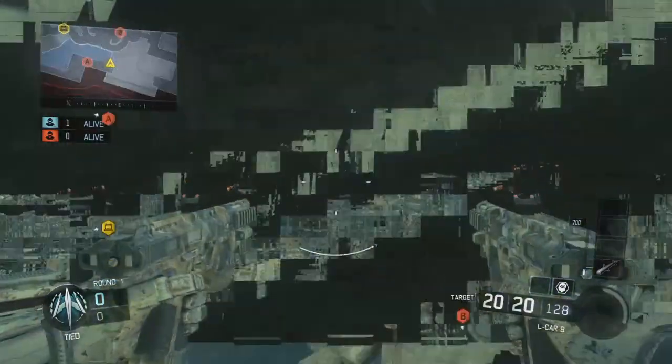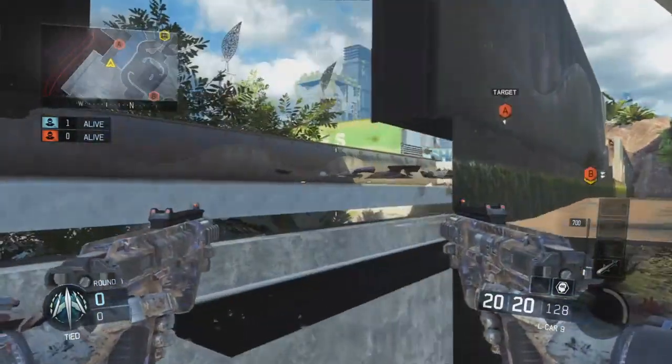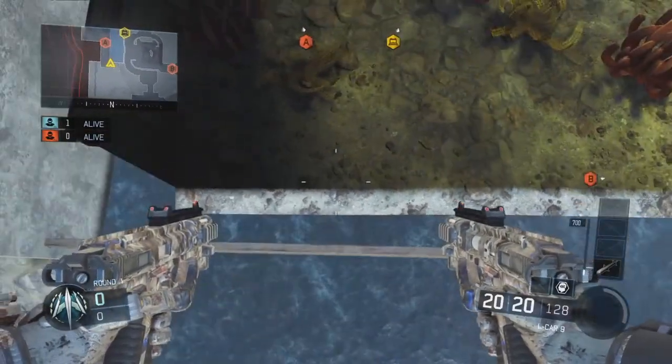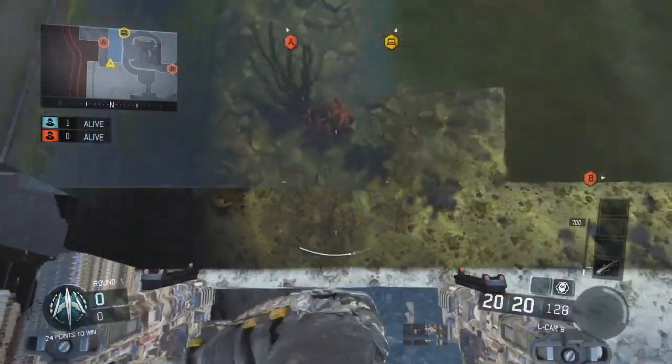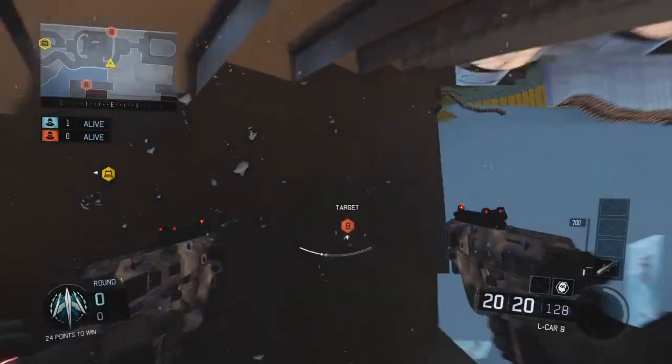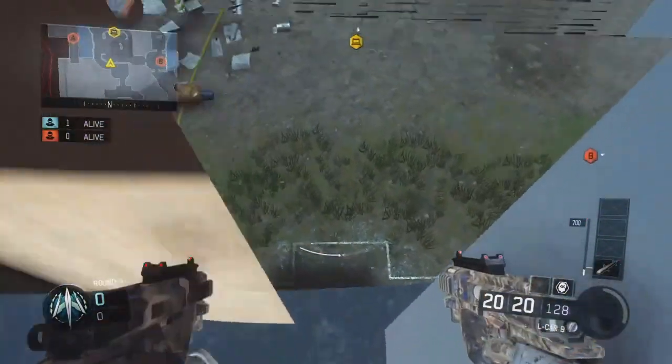So go check him out guys, his link is in the description. To do this, we're going to be using the wall breaching. What you want to do is jump at an angle right there, because unfortunately there's water behind it, so you can't actually swim and then jump over and pull yourself back. You're going to need to do it at an angle — it's a tiny bit harder, but this is still a very, very easy wall breach to do.